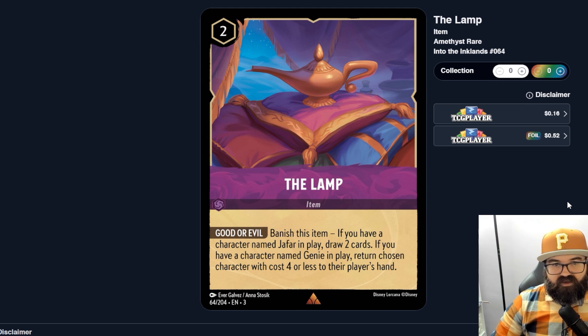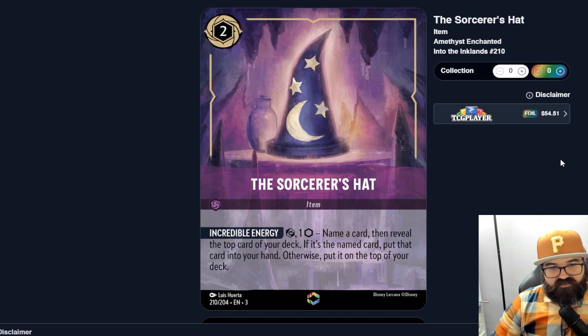The Lamp seems good — it's like a two-cost draw-two with Jafar, which is great. And a lot of these Amethyst decks seem to want bounce effects, so having another bounce option with Genie is useful. The flexibility of this card seems pretty good because both actions are probably things you want, and if you're running this item you likely have Jafar and Genie in your deck. I bet this gets played. The Sorcerer's Hat — exert and pay one ink: name a card, reveal the top card of your deck; if it's that card, put it into your hand; otherwise put it on top.